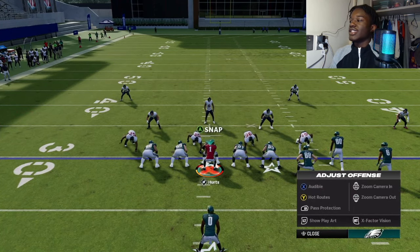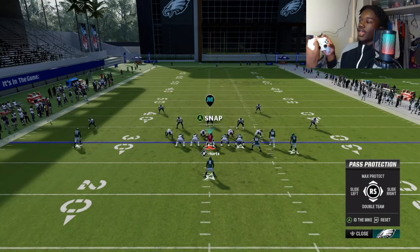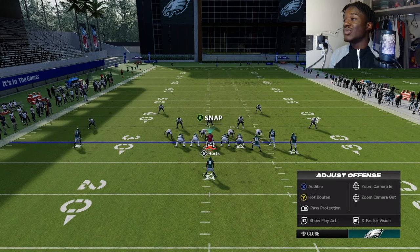The last thing to set up is pass protection — right stick, LB or L1 — then double team. Double team not the most outside guy but the inside D-tackle on the side you're sliding to, so he doesn't get through and tackle you when you're rolling out.